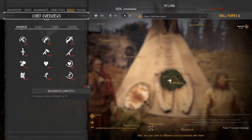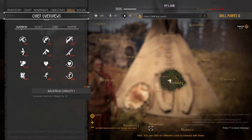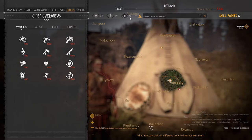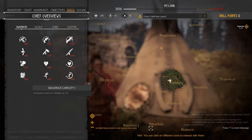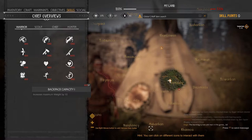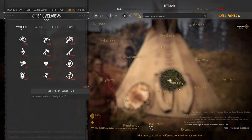The very first skill I usually get is under the Warrior tab — Backpack Capacity. Backpack Capacity helps me move things along from camp to camp when I don't have a lot of other skills unlocked and I don't have a lot of warriors to do the heavy lifting early on. Currently we're at 40, so getting it would jump it up to 50. The next tier increases your weight by 20, and the final tier by 30.